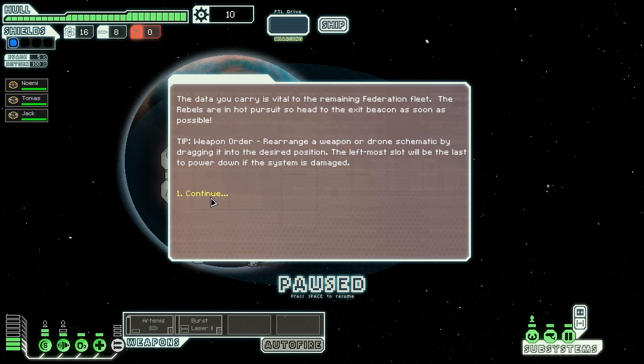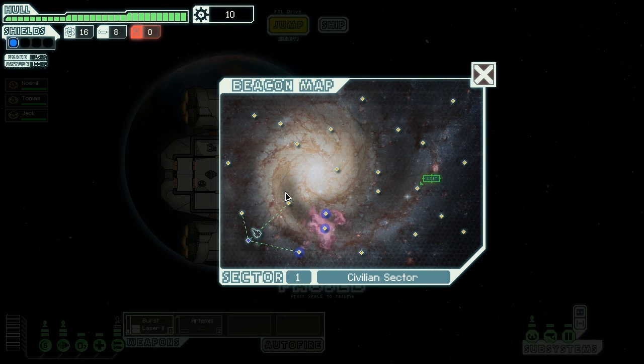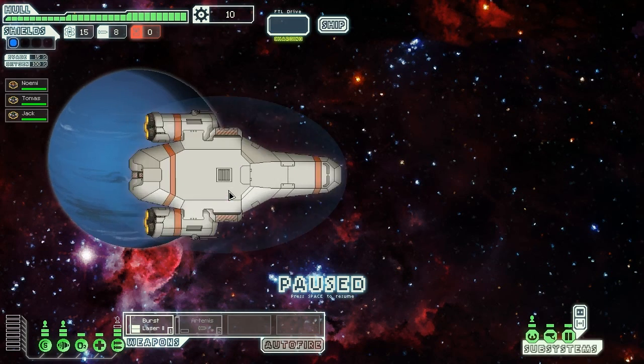This ship starts off with two weapons - a missile launcher and a burst laser - and three crew. It also starts off with shields. Shields are vital, you'll find. So you travel through the galaxy trying to deliver information to the Federation forces. The rebels are behind you, so you've got to race them.